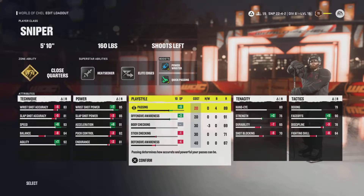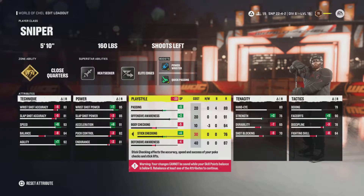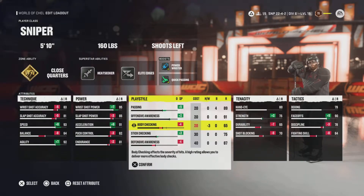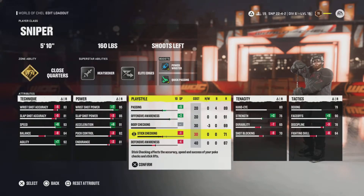Right off the bat, I have 89 passing, so this makes it almost as good as a playmaker by default on the passing. Now obviously the defensive aspect is nowhere near as good. I still like to have some hitting — you could take this all the way down and put it into your stick checking and it would be fairly good. But I like to have a little more consistency, and even if I bump people I like to make sure that it's dislodged. It's really hard at 160 pounds to knock people over, but you can skate directly into them and at least loosen up the puck and hit them with the stick check.